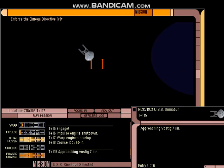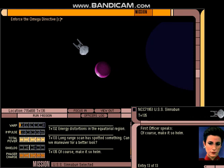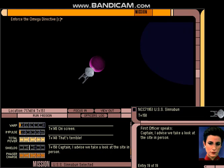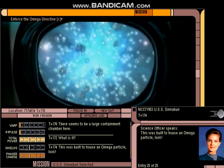We're arriving at the site of the explosion. We also need to be on the lookout for opposing forces — not to mention the Borg; you know how much they like Omega. We're maneuvering for a better look — there's a major hotspot in the equatorial region. That's not good. That's terrible. Thank you for that observation, counselor. We're going to send down an away team. There's a large containment chamber here — it's definitely Omega.